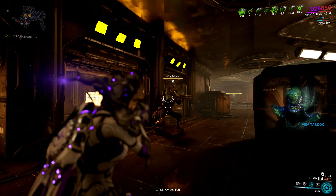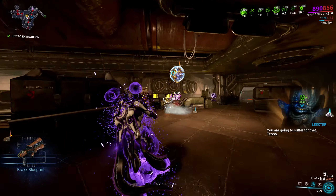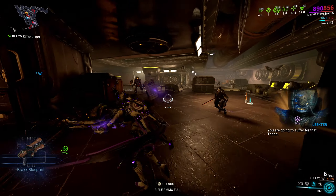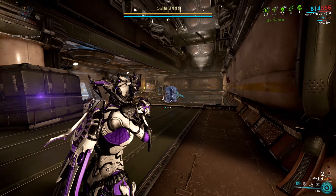The blueprint for every single ship requires 3 pieces: avionics, fuselage, and engines, which you need to farm up. And let me say, you will not have a good time if you really want to farm these things up.